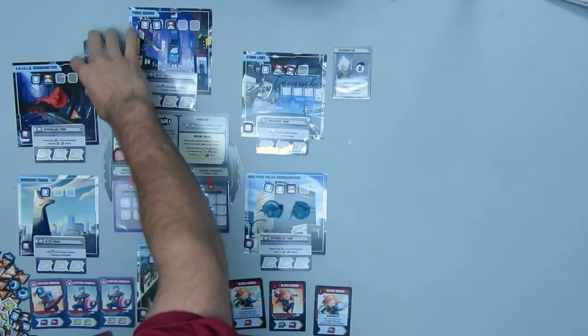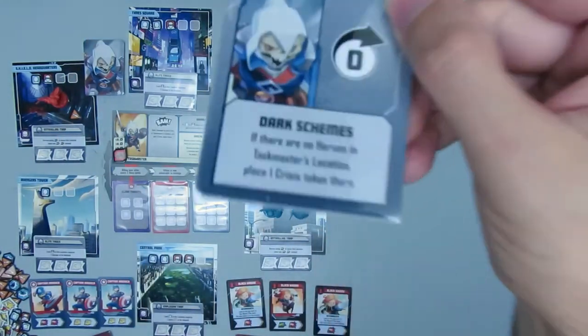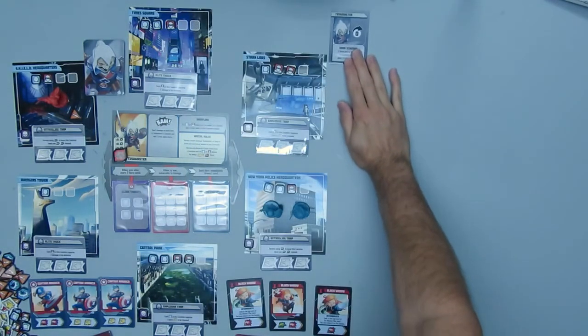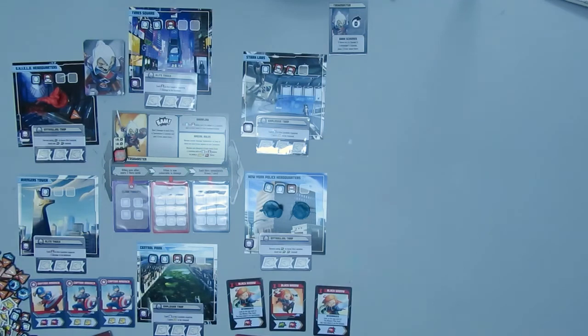I got an Entangling Trap, so it's going to cost me two moves to leave that location. Taskmaster pulls Dark Schemes. If there are no heroes in Taskmaster's location, place one Crisis Token there. So he placed the Crisis Token at Shield Headquarters.